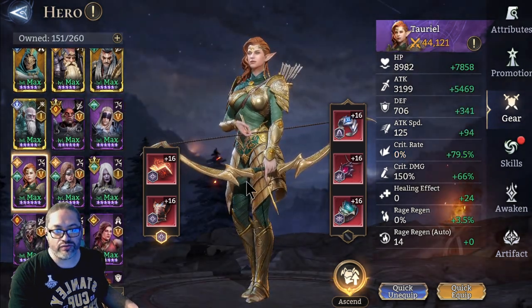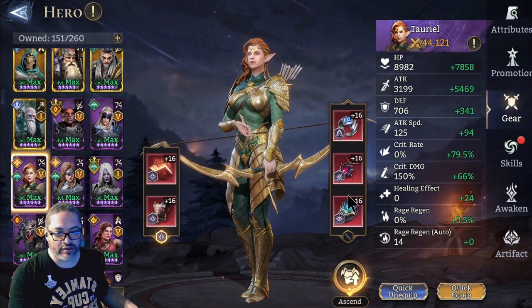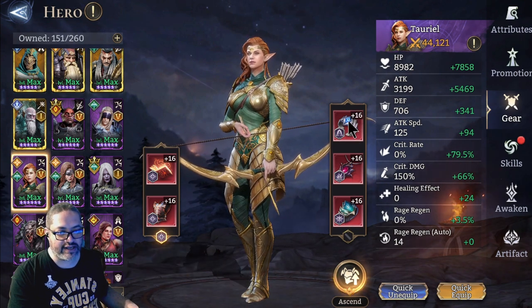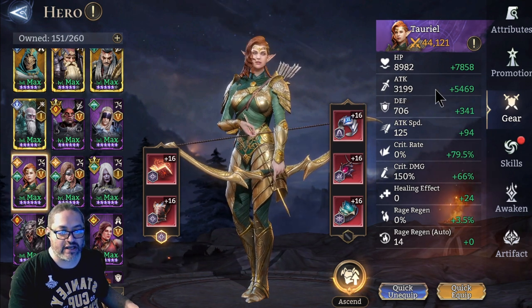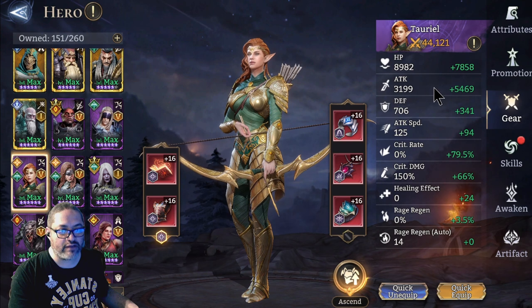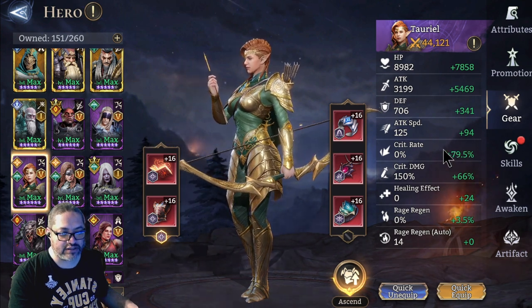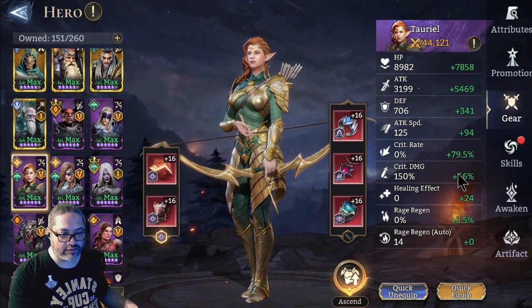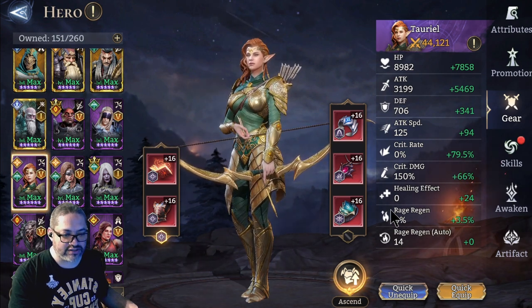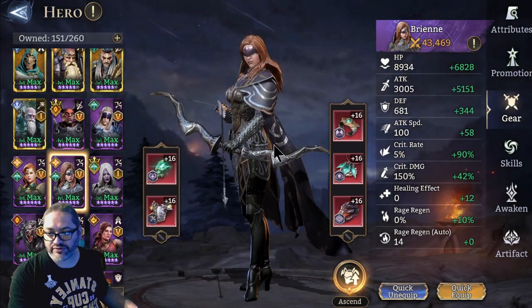Let's go to Tyrell. Tyrell again I have in the Calamity set. No particular set on the right-hand side — I was going for stats over sets. She has around 8,500 attack and 80% critical rate, and about 200 critical damage. Her rage regeneration was not that high for this particular stage.